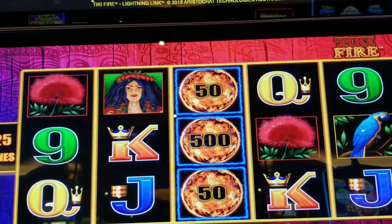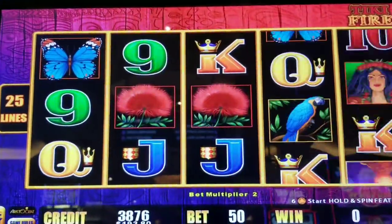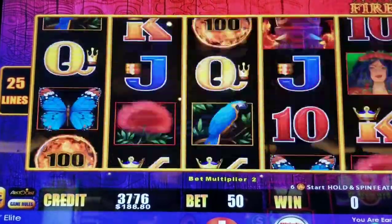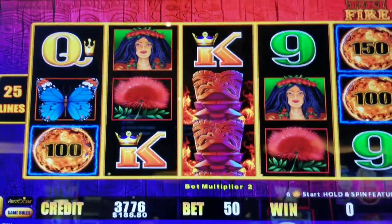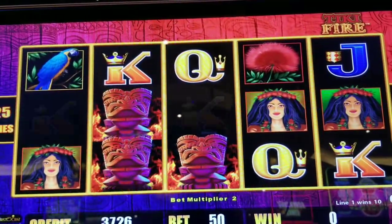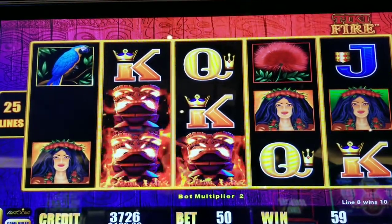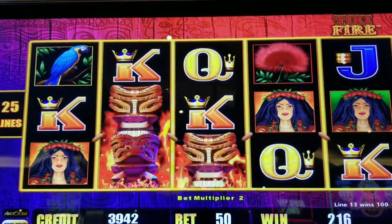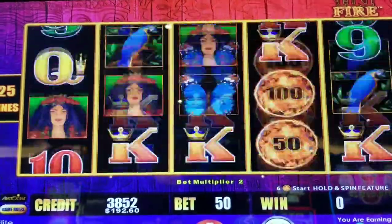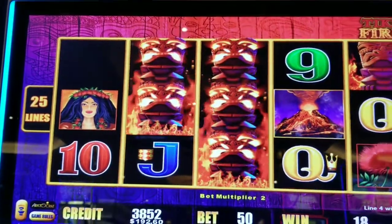We need six of these to trigger a bonus — not sure what triggers a bonus, there's two ways to trigger a bonus. These guys are walls. Come on, Tiki Fire. There you go, that's what they do. We need to see all the volcanoes, I think that triggers a bonus.